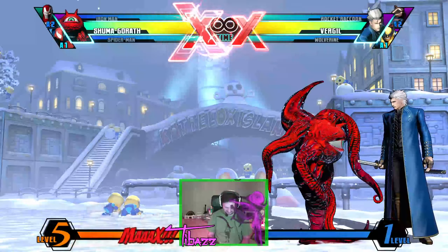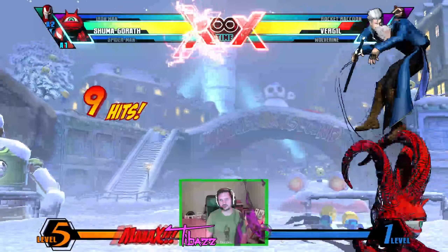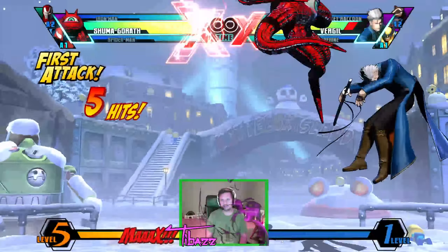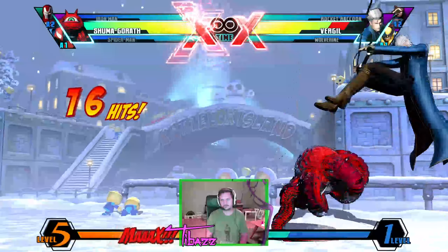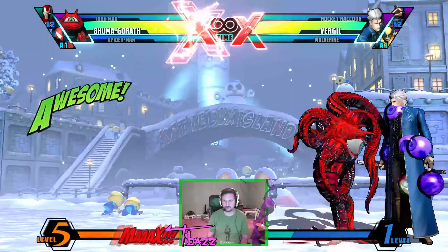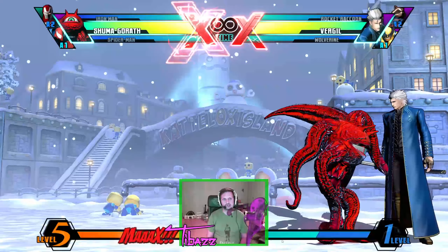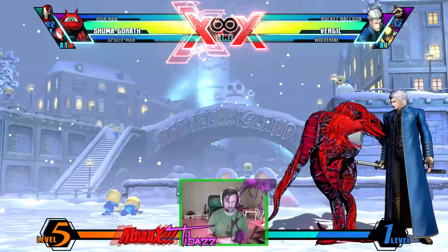So let's recap a bit with Shuma. You can either go for the one rep combo — something like that — or the two rep combo, which is the two spike balls. Let's see if I can even get it to hit. He was too low to the ground. But in both of these scenarios, it's good if you do the single hit standing medium, because otherwise they just end up going too high. So you do the one rep or the two rep.